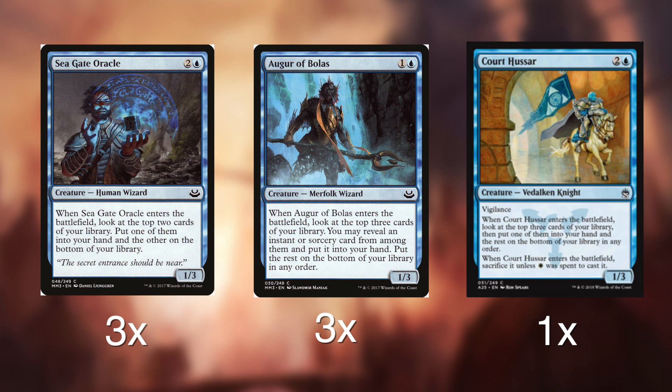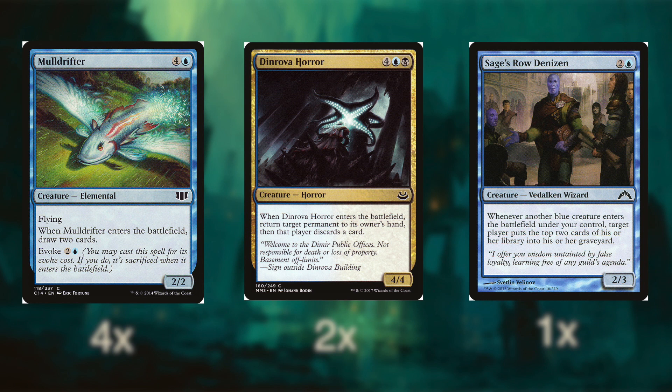Then we have our real crazy cozy combo cards. We have four Mulldrifters — a true classic — two Dinrova Horrors and one Sage's Row Denizen. The Mulldrifters serve as both amazing card draw, but also one of the win conditions of the deck, with good tempo flying as a true force to be reckoned with. Dinrova Horror is another big game-ender, but perhaps the best part is the insane tempo plays you can achieve with it. In later turns of the game, that ETB trigger can be truly game-ending, especially if your opponent is short on cards already. But that last card looks a little misplaced, doesn't it? A pesky mill card?